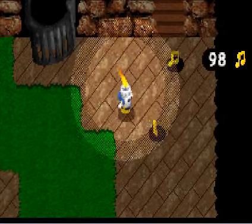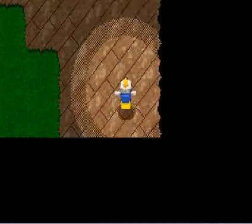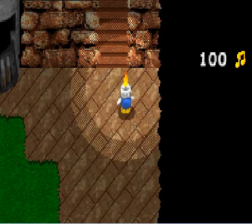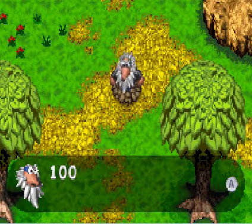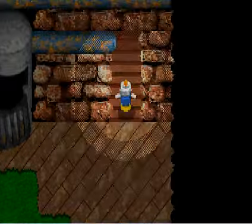You want to do the jump and the somersault attack to make sure you take care of that Chompa. Anyway, that will do it for the notes as well as for Bad Magic Valley.